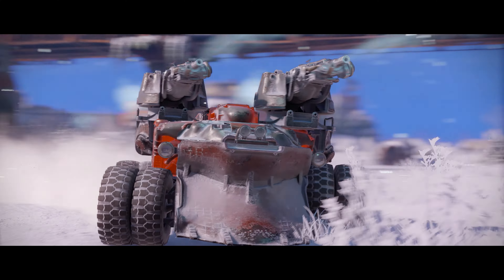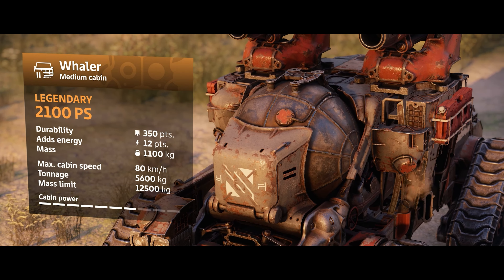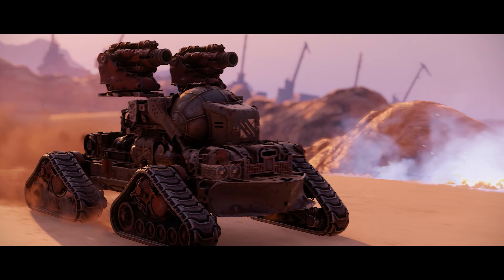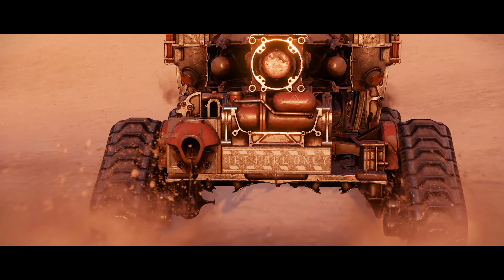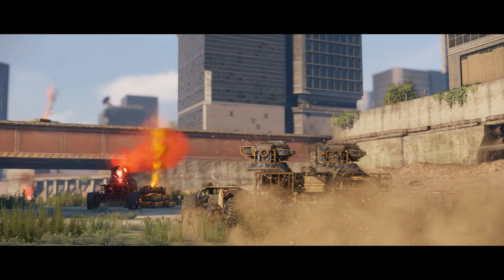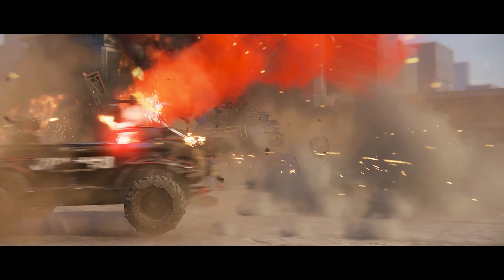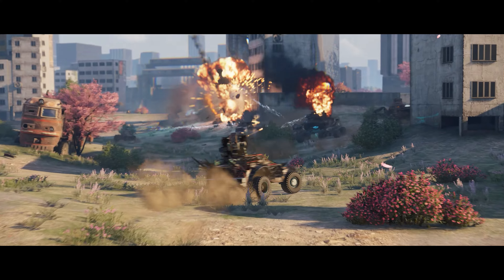Next up is the legendary engine, Finwhale, which is colossal in size and designed specifically for those who like to drive fast — because the faster you drive with it, the more durable and accurate your weapons become. The new legendary cabin, Wailer, will help you put all this magnificence on your armored car into action. It absorbs the impulse from shots and converts it into its own energy, increasing the speed, impulse, and projectile damage of your weapons.